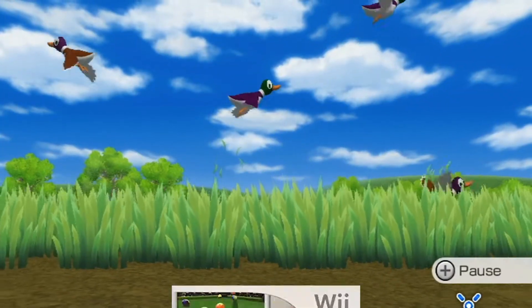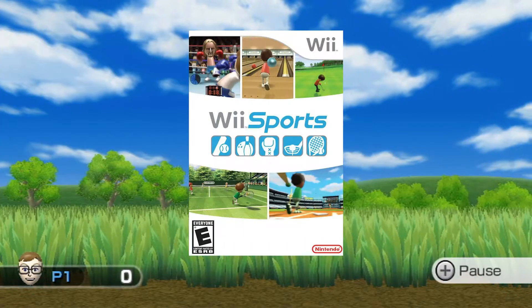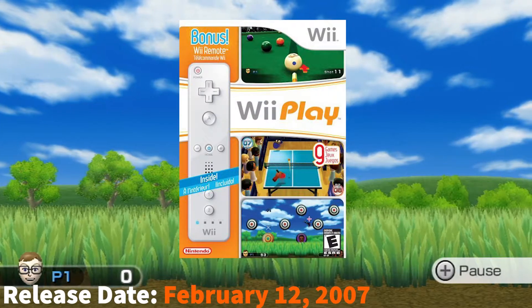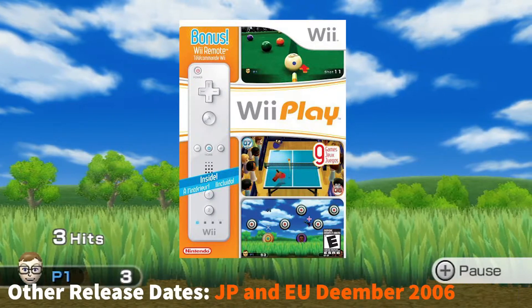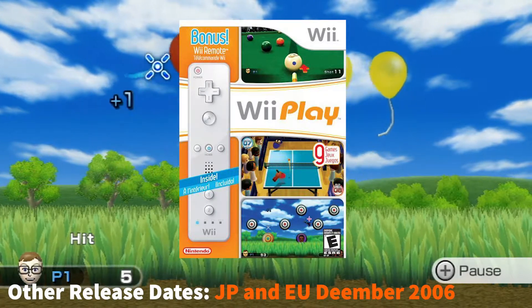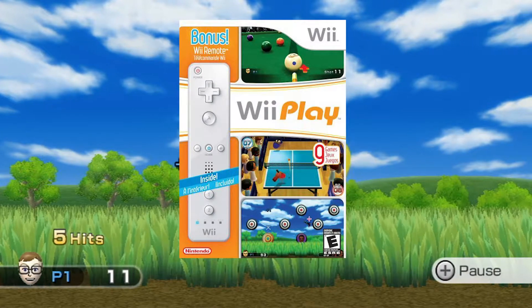It's now time for some brief development history. Wii Play was developed by Nintendo as part of a set of tech demos similar to Wii Sports. It was revealed in 2006 and then released on February 12, 2007 here in the US, with releases in December 2006 for Japan and Europe. It originally came with a Wii remote as well. The game retails for $50.